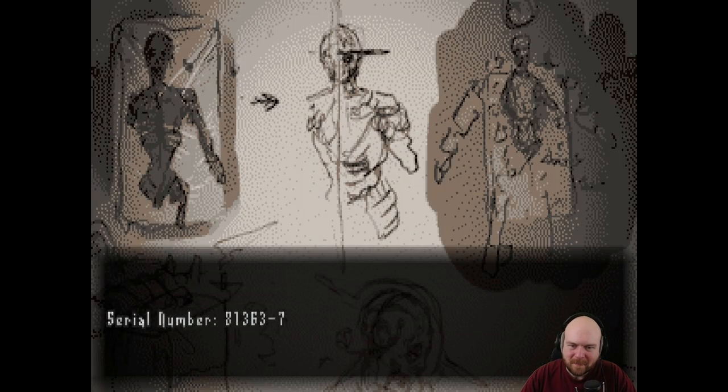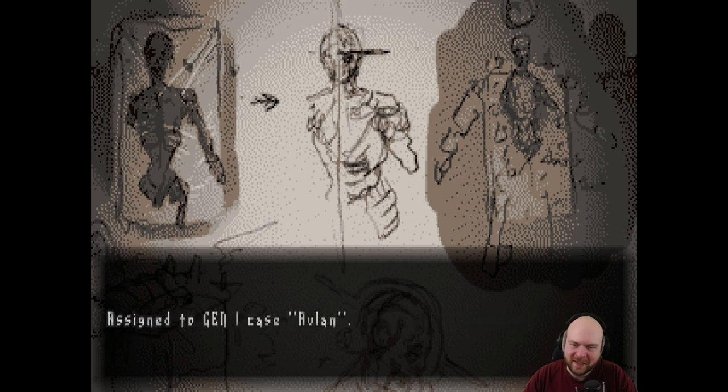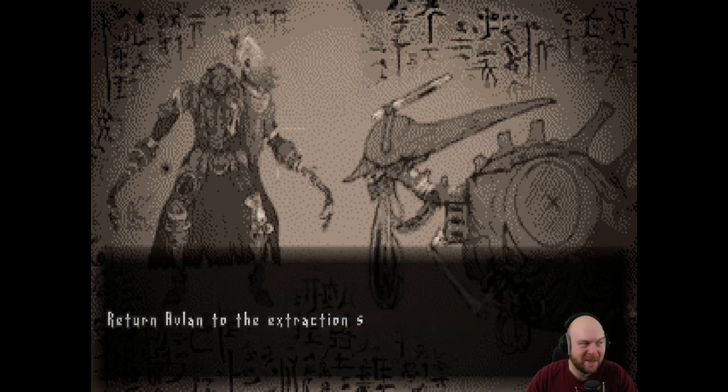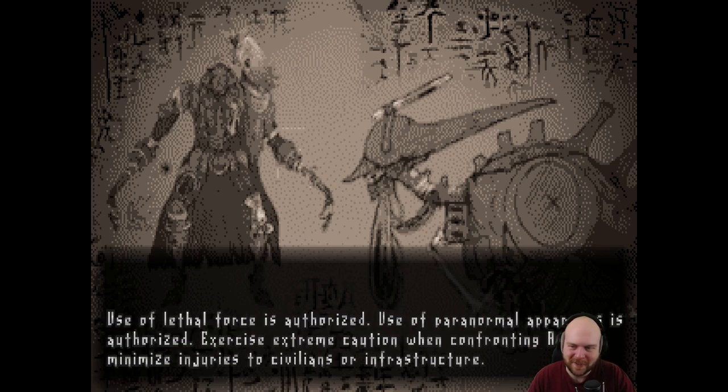Project living dead. Serial number: that number. Date of retrieval: that number. Note: high synchronicity with strange. Prime candidate for divine sentry. Signed to gen one case, Avlan. Mission description. Assignment date: that date. Avlan, generation one. Site of last known location: a mining village in northern Arasuna, Kosanova, Noda. Return Avlan to the extraction site by that date. The location of the extraction site is located in the document provided by your supervisor.